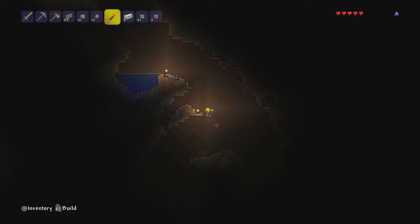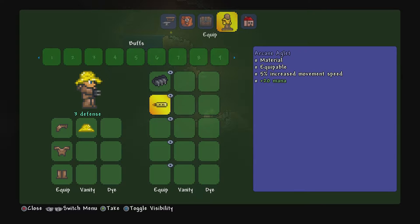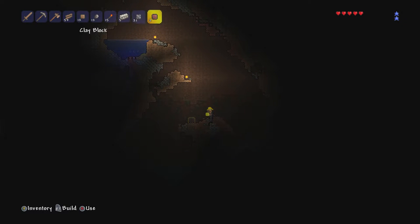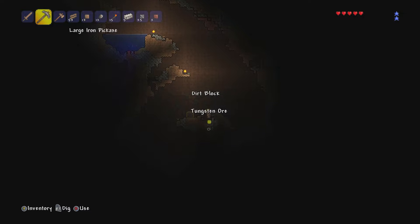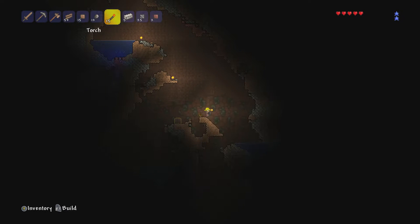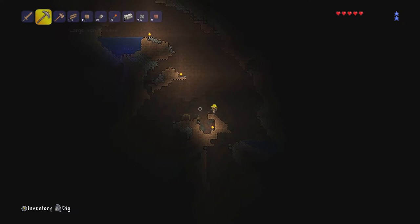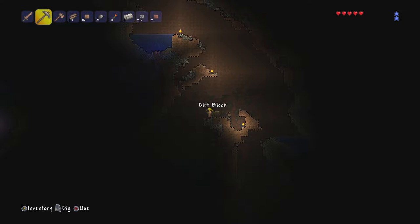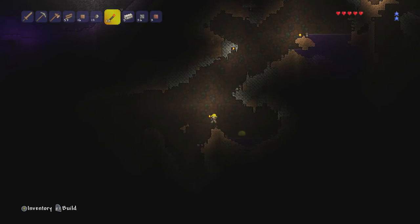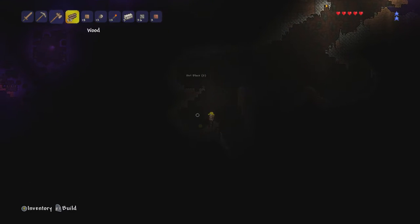I got an aglet, plus 20 mana, and wow — I have my first mana stuff now. I haven't found enough fallen stars to make another one, but in a couple of videos — maybe one or two — once I have enough stuff, I'm going to be facing my first boss in the series: the Eye of Cthulhu. Stay tuned for that. The healing potion is going to be key in defeating bosses later on.